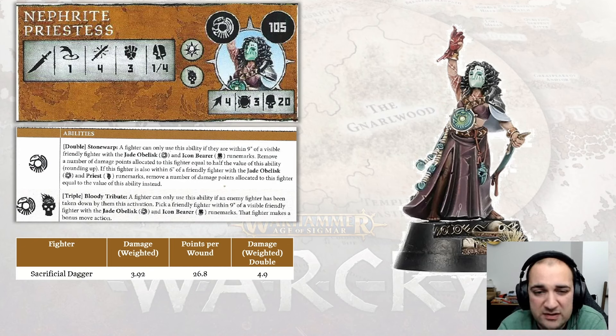That said, because you have generally very few wounds and a reaction that reduces the amount of wounds you take, maybe you'll get a clutch Stonewarp off, heal up a bunch of wounds, not die from an attack, and be able to swing back for pretty huge damage.